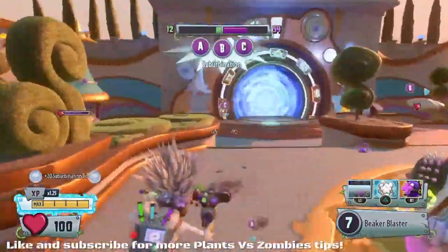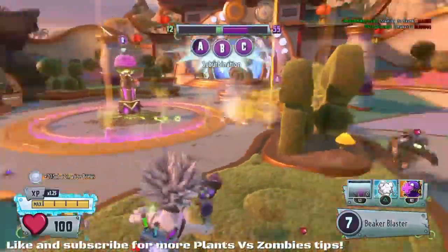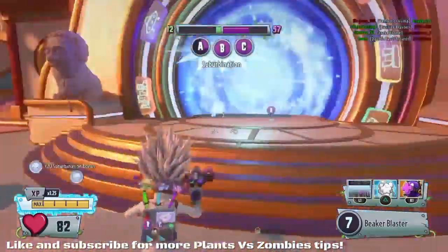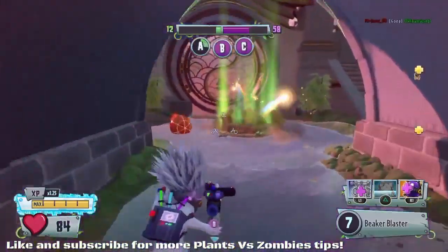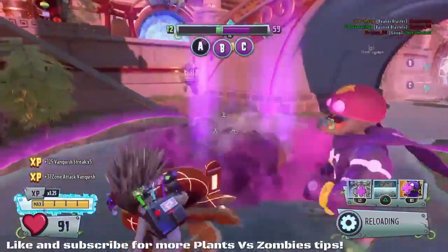This game is just being absolutely dominated — we're suburbanating everywhere. I'm trying to stay in the middle just because it's the most targeted. People want to try and capture B, but you can see they're going for A, they're going for C — trying to capture an anchor point first before heading towards the most optimized flag. Let's see if we can take out this citron and protect A. There's no point rolling around, bud, that's not gonna help.